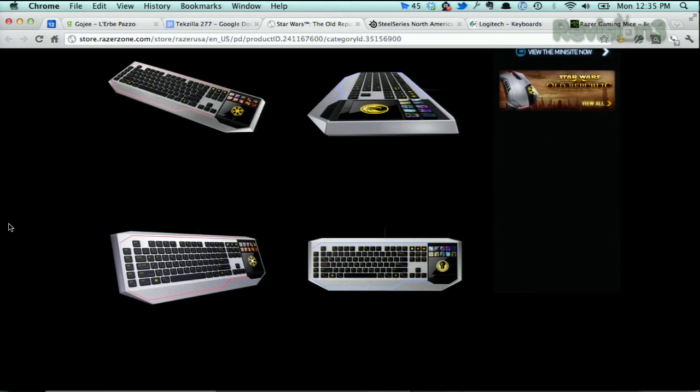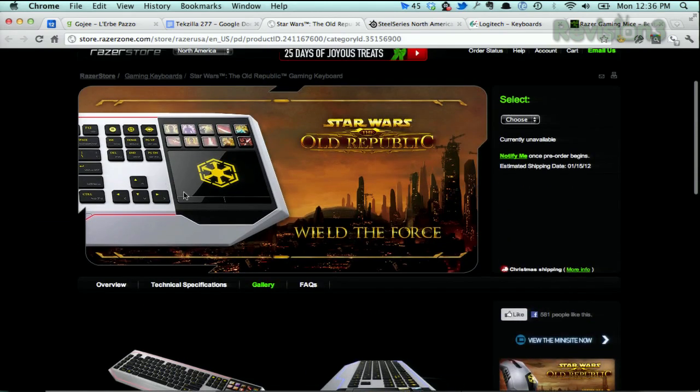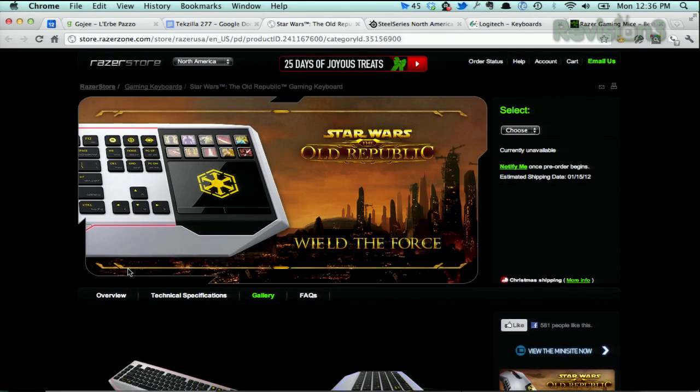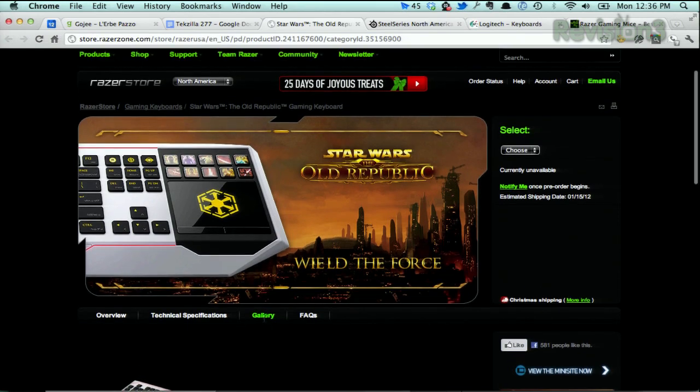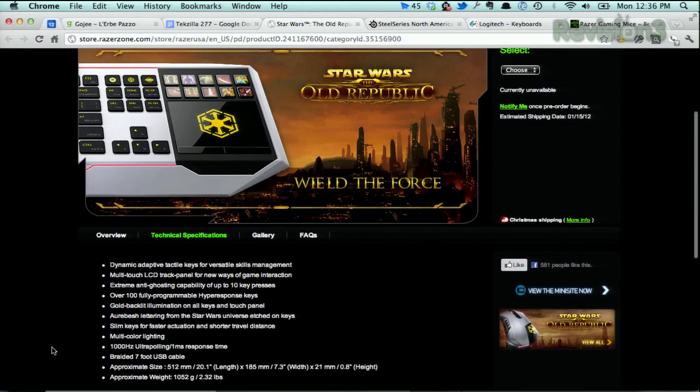There are tons of programmable keys, macro buttons, and a really neat trackpad for media control. This is definitely an item for the fans, and it's one of their most premium keyboards — it comes with a premium price. It's about $250. That's a lot of money for a keyboard. It's not shipping yet; it's coming out on January 15th, but you can do pre-orders.